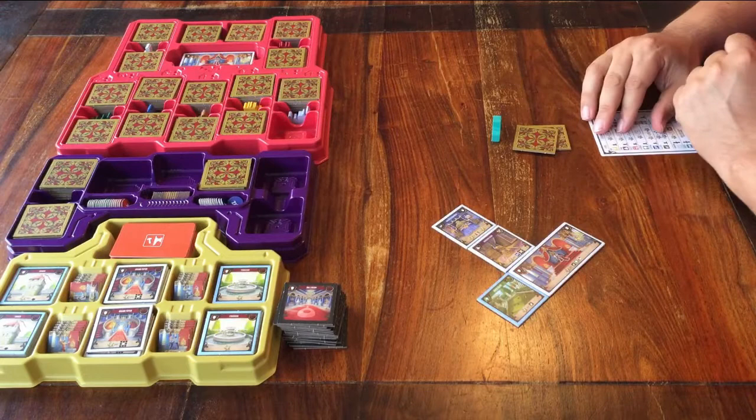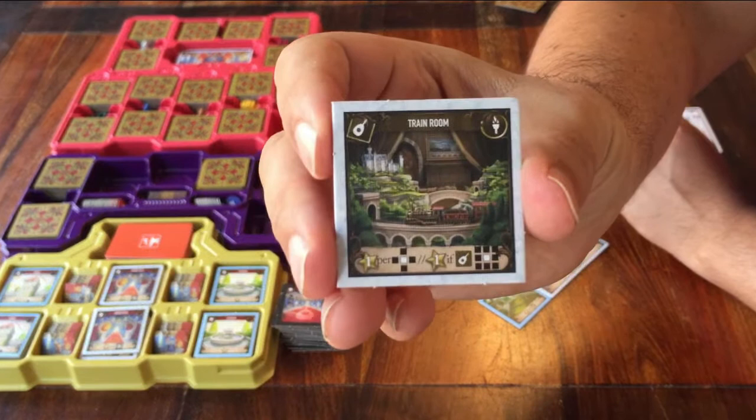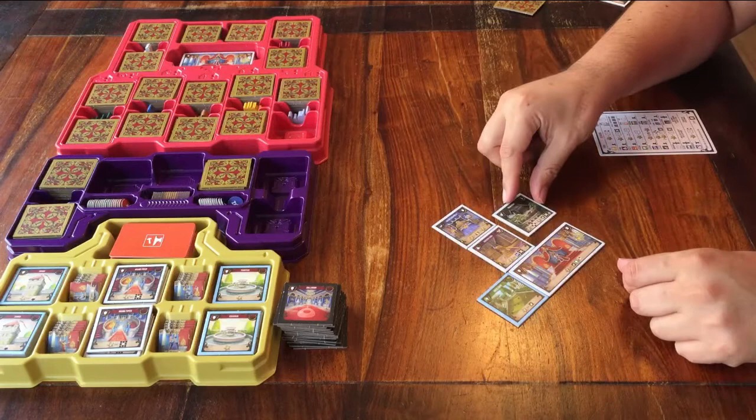You now have activity rooms. They look like this — they're all in this colour, and they show this loot icon. All of them score you 1 point for each tile that it touches. That can give you a maximum of 4 points per activity room.